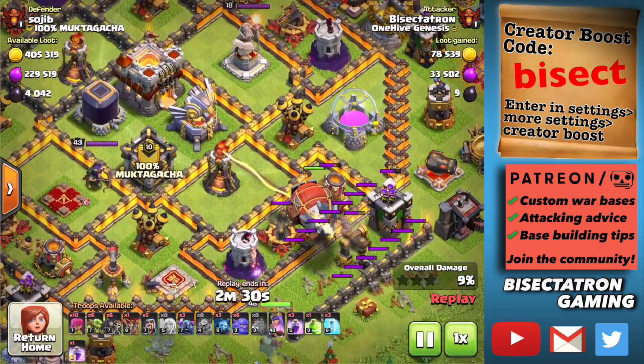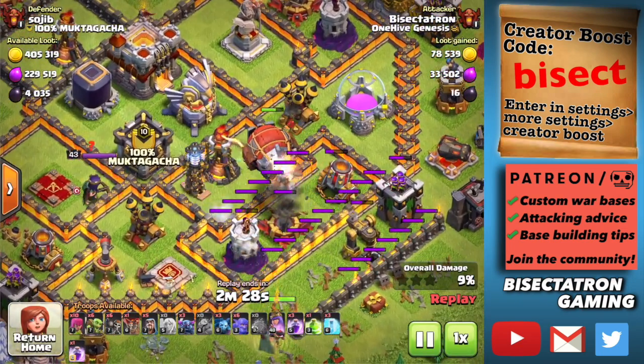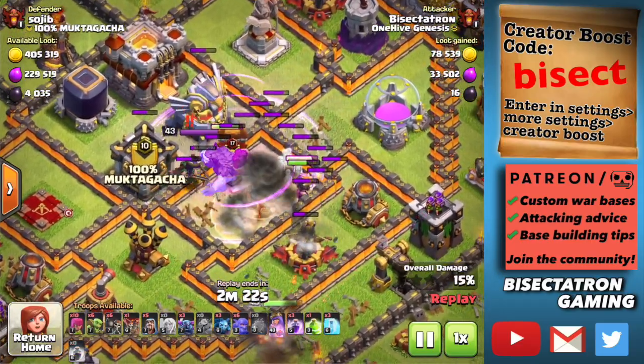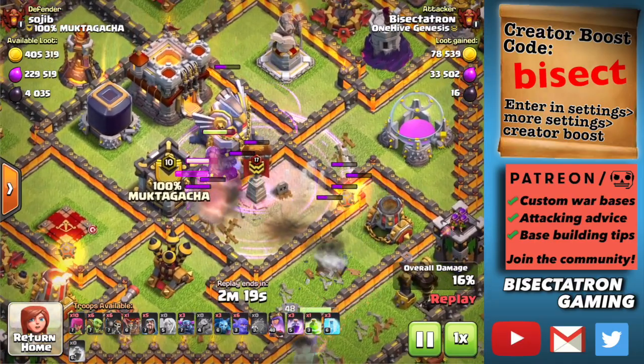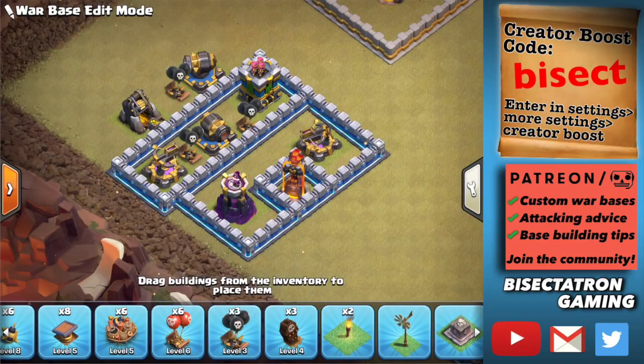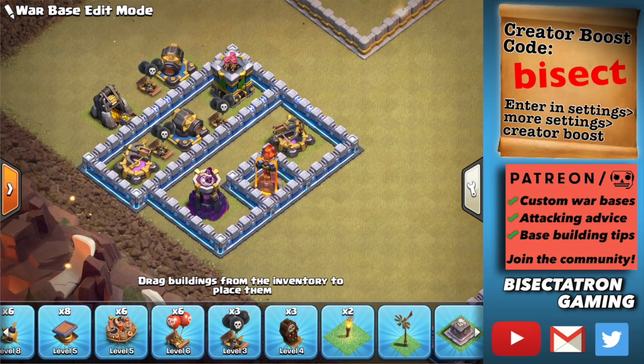What is going on guys? Bisectatron here bringing you today's video. We're talking about how to defend the Yeti Blimp technique, which is very powerful at Town Hall 11, 12, and 13 — a combination of Yetis and Valkyries inside the Battle Blimp. We're going to talk about how to defend it at any of those Town Hall levels, with five different tips on good base-building practices.